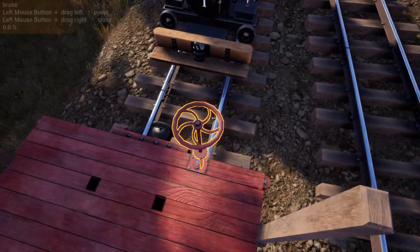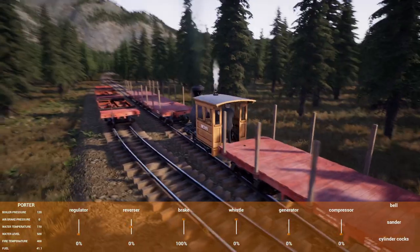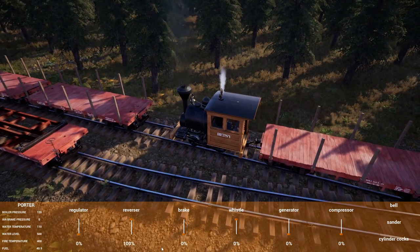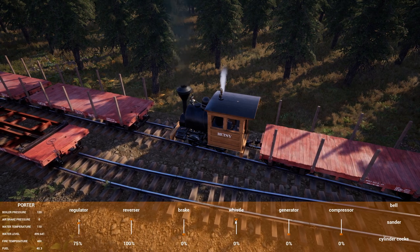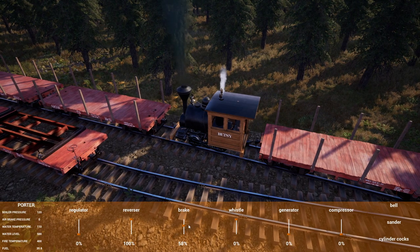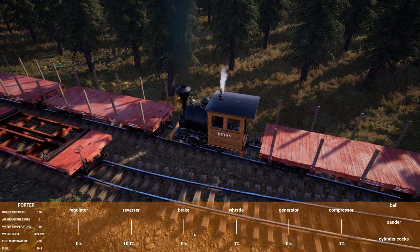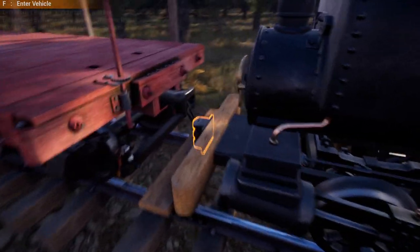Nope, it's not going to — it started rolling when I got close. So we need to come back and get a little bit closer, this time with the brake on. That way the train will bonk and stay. And brakes — a little more — and stay. There we go. So we're going to go ahead and pin these up. One dropped out — there we go.